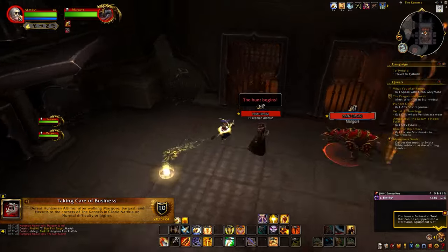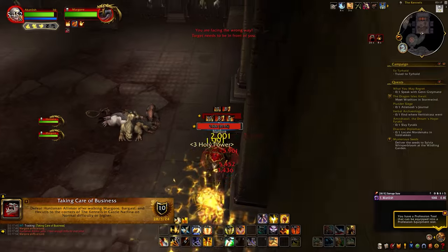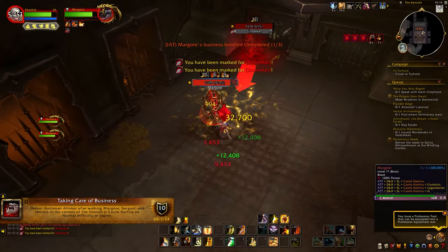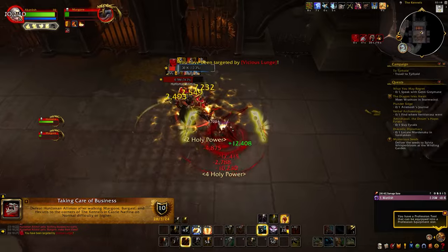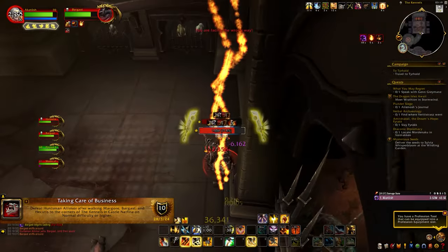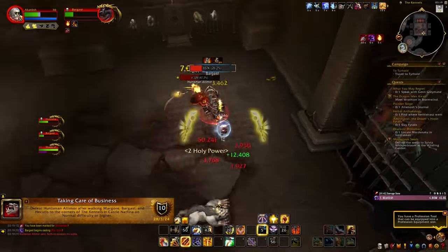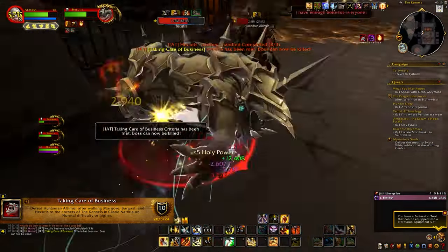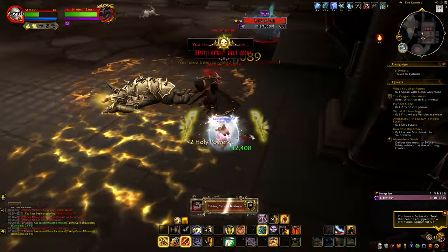For the Taking Care of Business achievement, our objective is to defeat Huntsman Altamore after walking his three hounds around the room. Start the fight and walk the first dog around the room while hugging the wall. After a full circle, Instance Achievement Tracker will let you know. Once you've walked the first pet, kill it, then apply the same strategy for the second and third pet. While walking the third hound, use cooldowns to reduce incoming damage. After all three dogs are walked, take down Huntsman Altamore for the achievement.